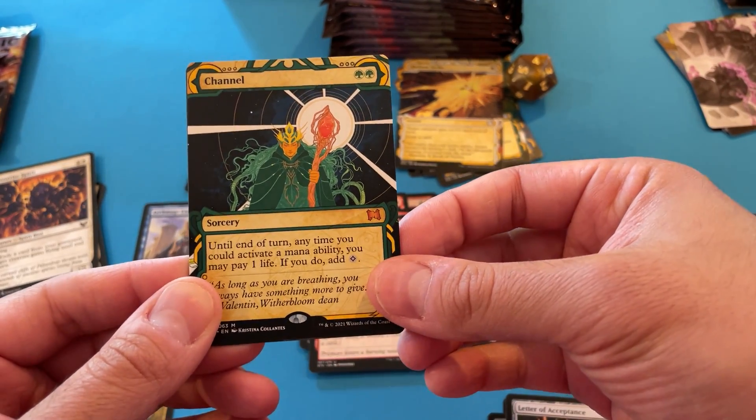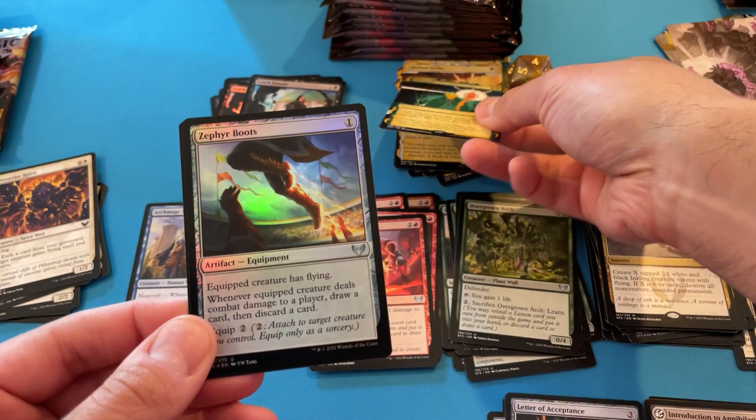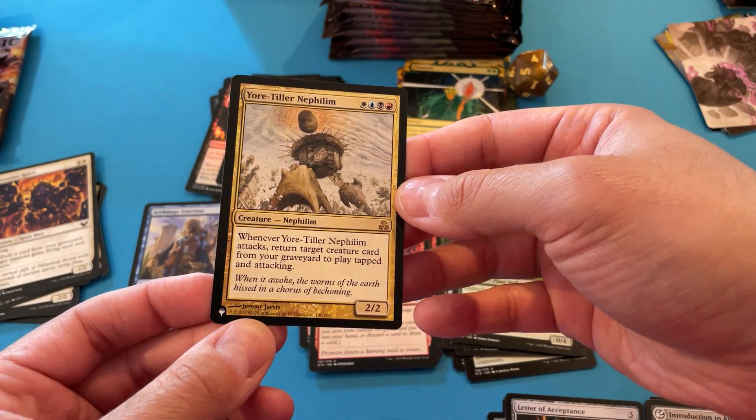Now this again was in like Fourth Edition. It's my first Mythic one. Like the art — cool. And Zephyr Boots. Foil. First list card — Yortiler.